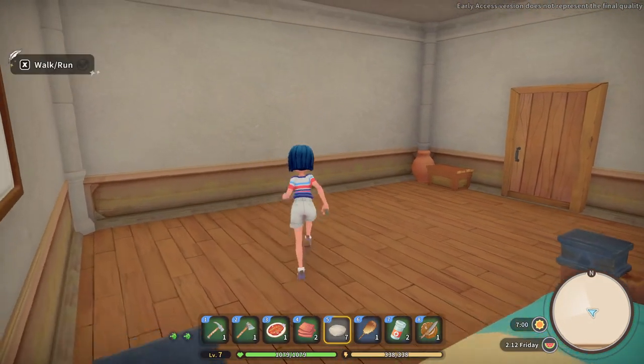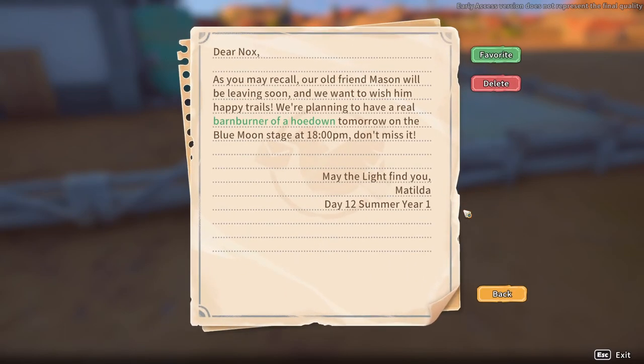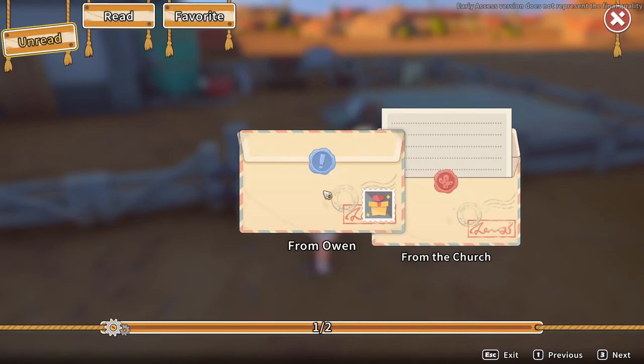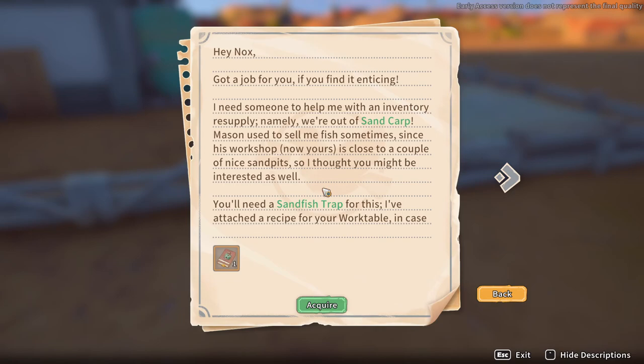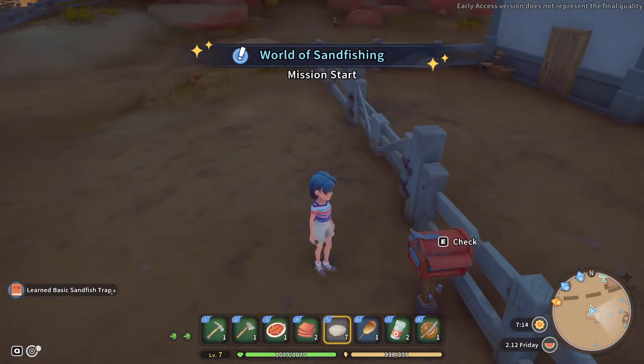Good morning! Walking wood! It looks like we have some mail. Let's go ahead and check that. From the church: as you may recall our old friend Mason will be leaving soon and we want to wish him happy trails. We're planning to have a real barn burner of a hoedown tomorrow at the blue moon stage at 18pm. Don't miss it. And then Owen: I got a job for you if you find it enticing. I need someone to help with an inventory resupply — namely we're out of sand carp. Mason used to sell me fish sometimes since his workshop, now yours, is close to a couple of nice sand pits. You'll need a sand trap for this. I've attached the recipe for your work table in case you don't have one already. Sure, I've been wondering about sand fishing for a bit.